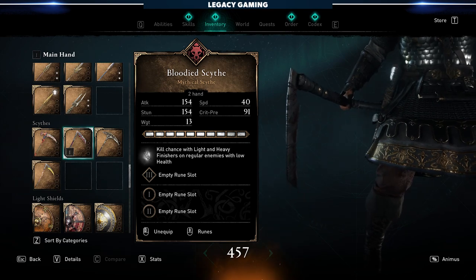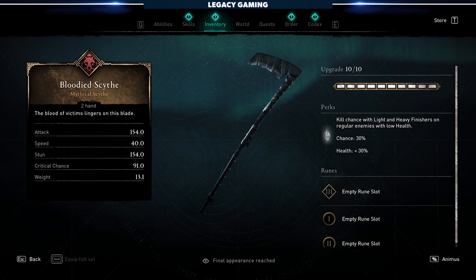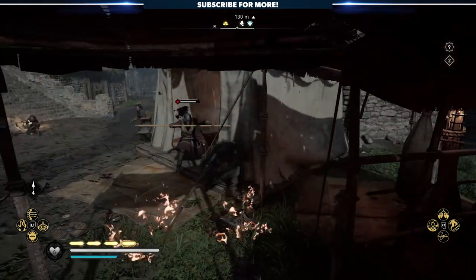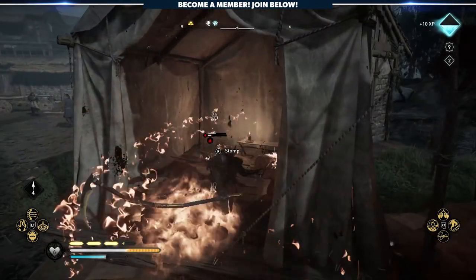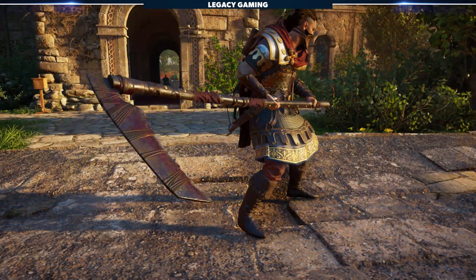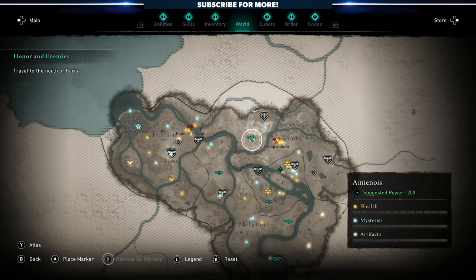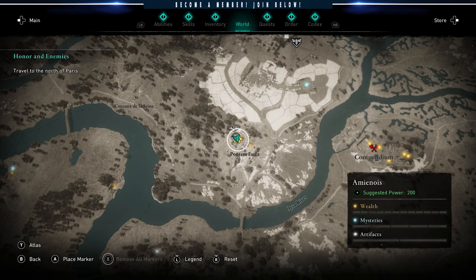Next, let's talk about the Bloodied Sight. This is a bear weapon that gives you a 30% chance to kill an enemy when their health is below 30%, meaning any attack after they reach that threshold could instantly kill them. I don't think that's a super valuable effect — if they're that low, you're probably doing just fine. Assassin's Creed is not like Dark Souls where that last 25% is a challenge. The Bloodied Sight is right next to one of the sync points in the northern part of Francia, just west of Compendium — find your way into the barn and pick it up.